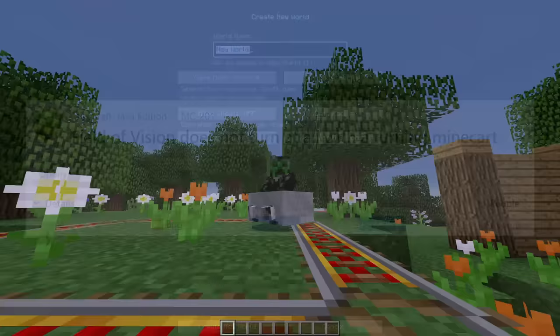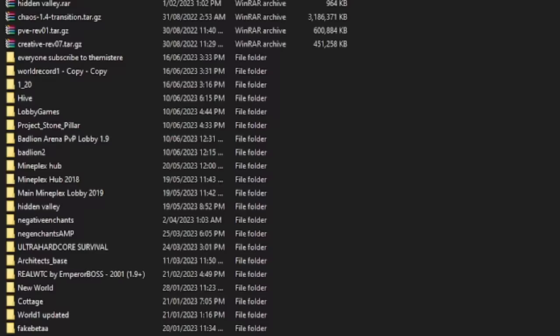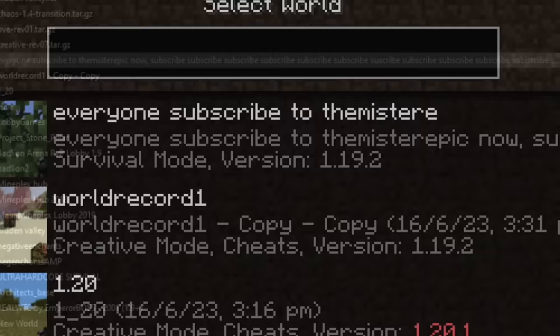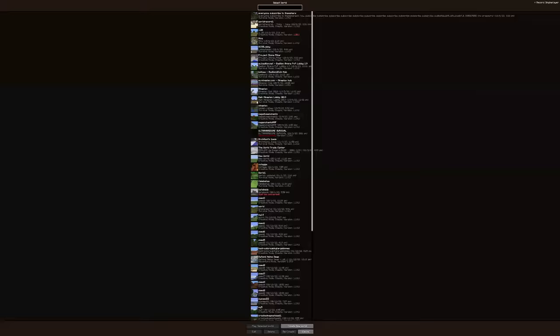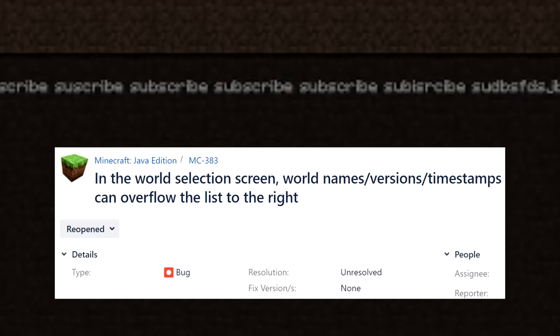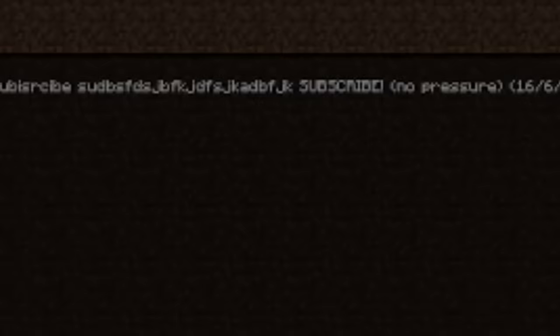Did you know that Minecraft bug 383, reported on the 25th of October 2012, mentions that you can create a Minecraft save name so long that it exceeds the scroll bar? The presenter jokes about including this uninteresting but historical bug just to get viewers to subscribe.